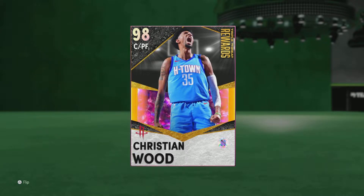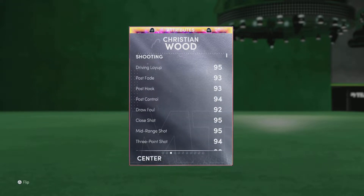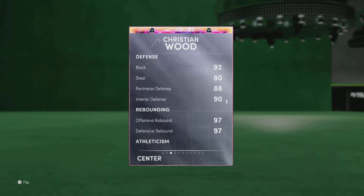This card art is pretty nice — the jersey looks nice especially over the opal. Looking at the stats: 99 offense and defense, really good. All offensive stats are 90 and above, he has a 94 three-pointer and 86 ball handle.